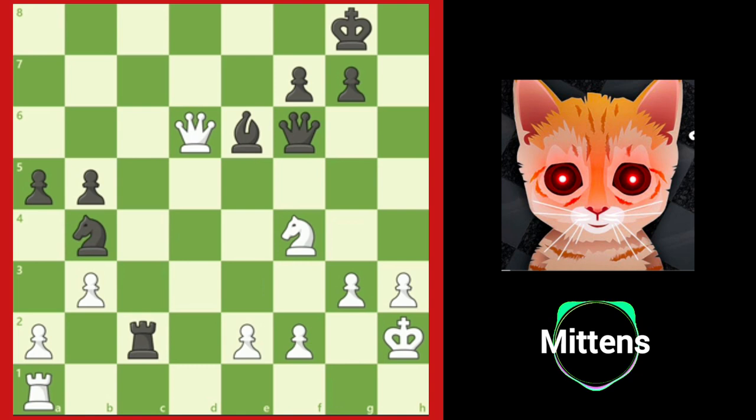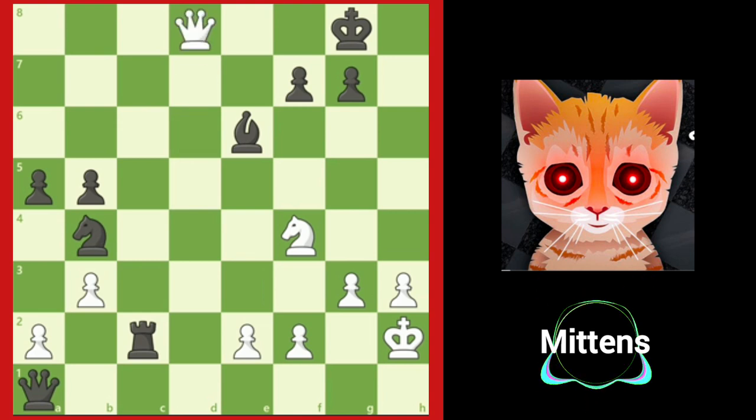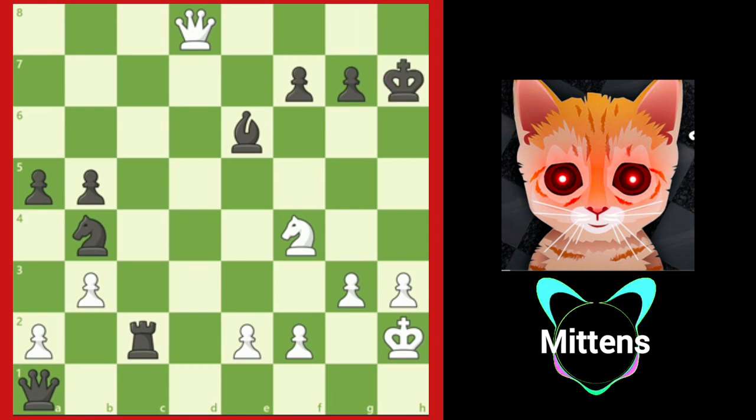In a winning position, you should always look for your opponent's counterplay, especially checks. Black doesn't think that white has any real threats and quickly captures white's rook with queen takes a1. But now that the queen no longer protects d8, white plays queen to d8 check, forcing king to h7, and white salvages a draw from a losing position with queen h4 check.